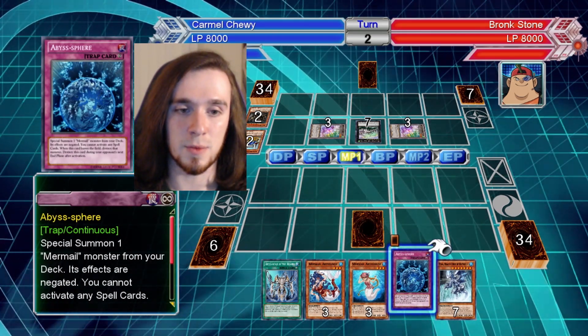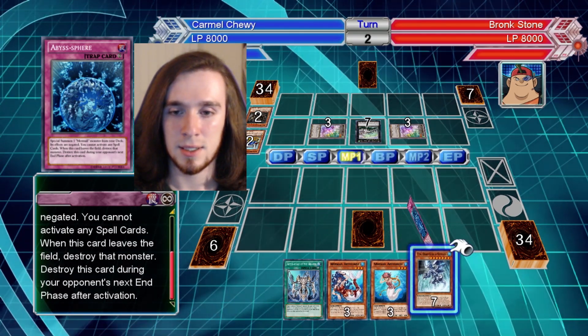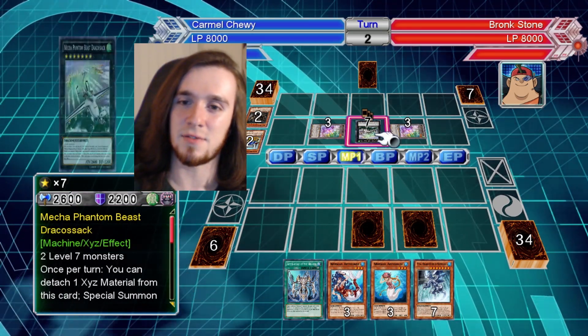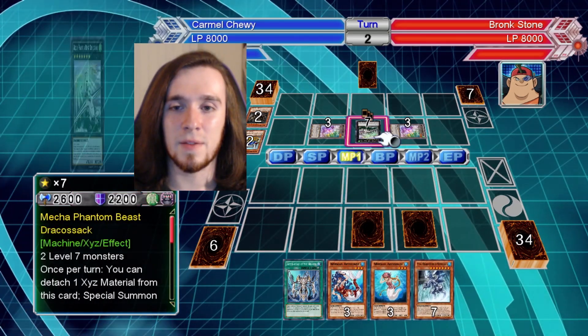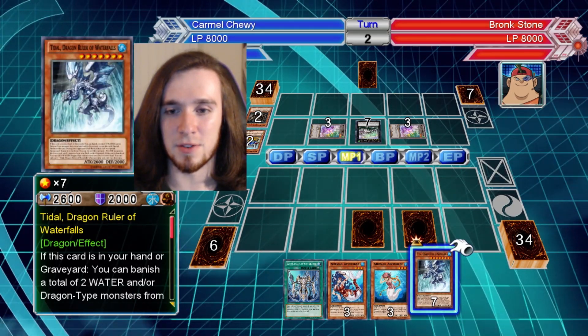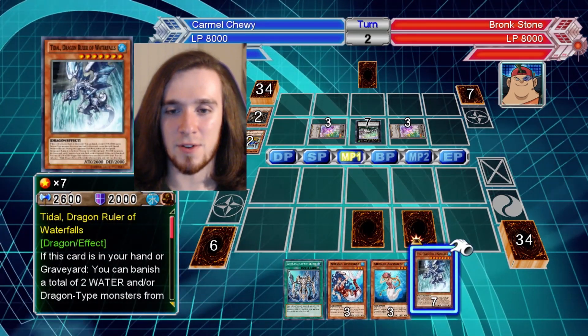Abyss Sphere: special summon one Mermail monster from your deck, its effects are negated, and you cannot activate any spell cards. How unfortunate — because if I'm going to attack him I've got to get rid of these tokens. That's such a good effect, because he can tribute one of the tokens. So even if I destroy both of them, he'll still be able to destroy monsters next turn. I can't believe he got this out on the very first turn.